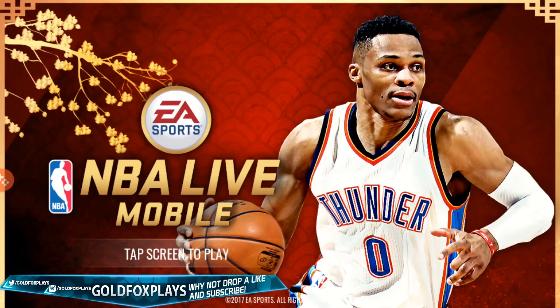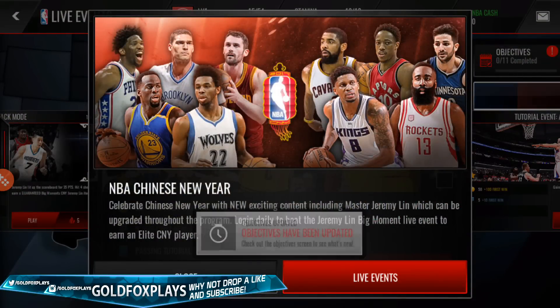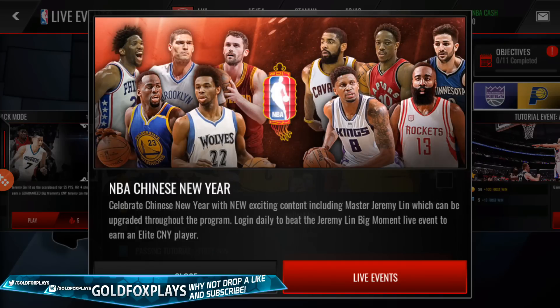Let's get into the game with my mini account so I can show you guys everything you get when you enter for the first time. It says NBA Chinese New Year — celebrate Chinese New Year with new exciting content that includes Master Jeremy Lin, who can be upgraded throughout the promo, and a Big Moments live event where you can earn an elite Chinese New Year player.